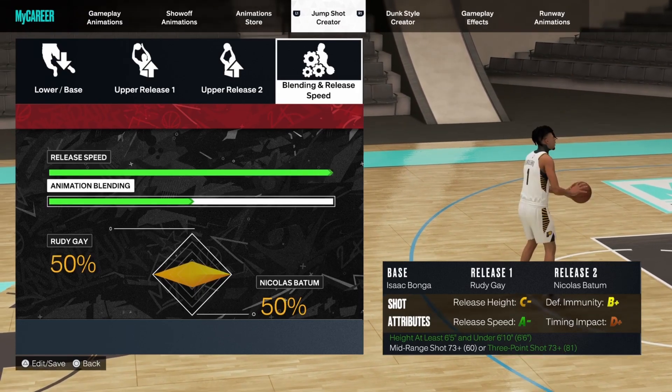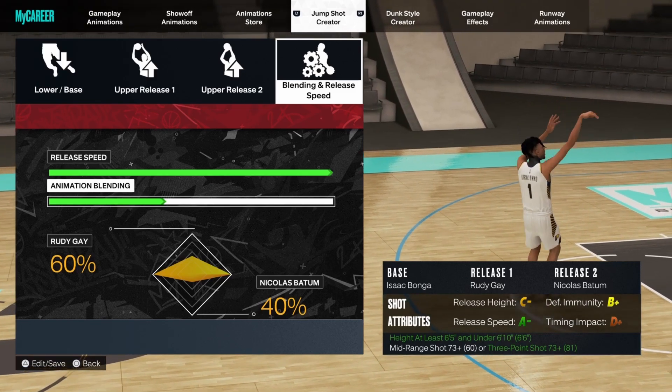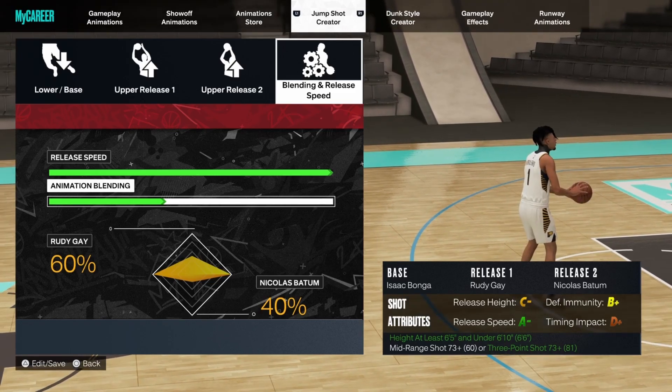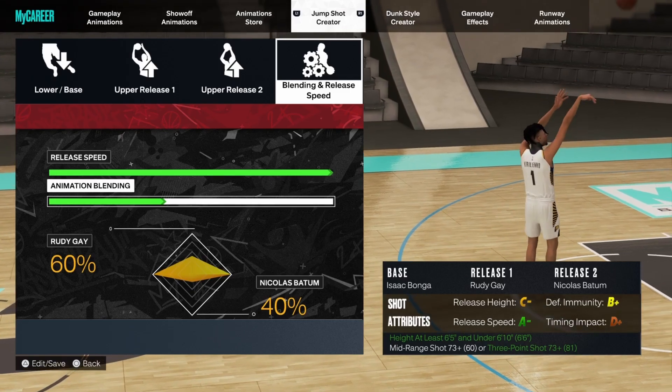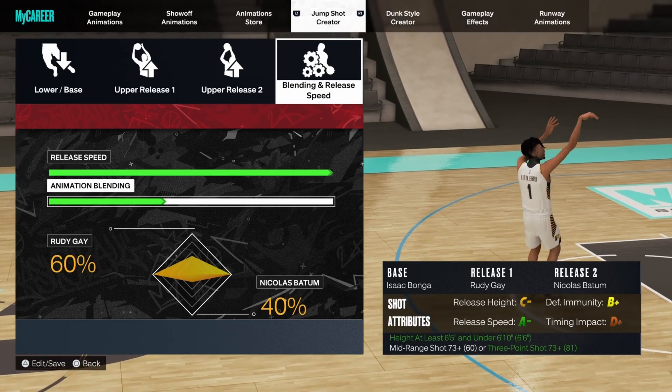For the second iteration's release, you want to go with my favorite release in the game — Nicholas Batum. Yes sir, Nicholas Batum is back. You want to go 60/40 again. I haven't used the Kobe Bryant one much, but I'm guessing it's better because it has better defensive immunity, so you'll probably hit more shots with it.